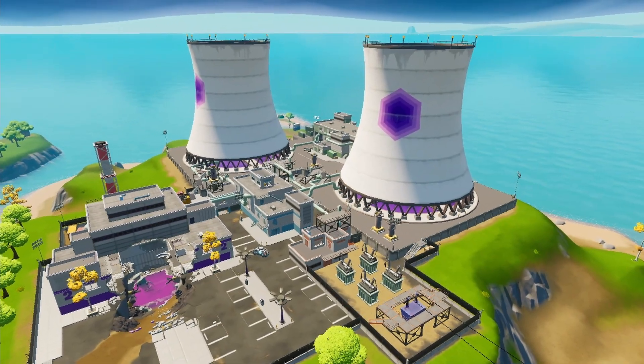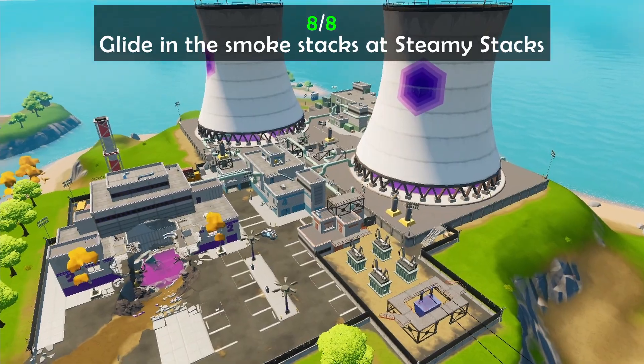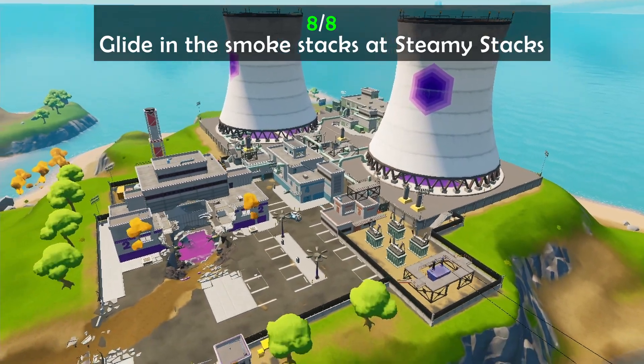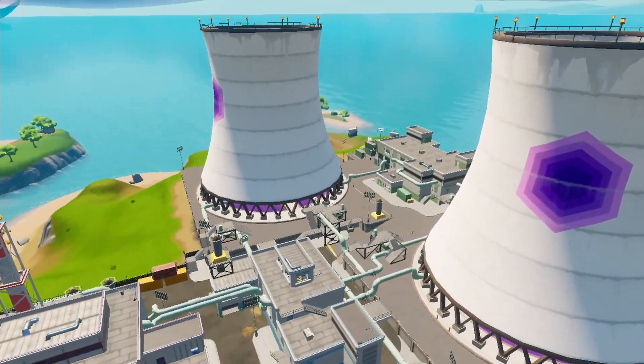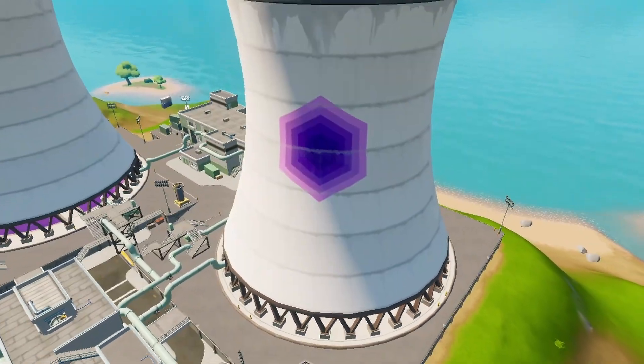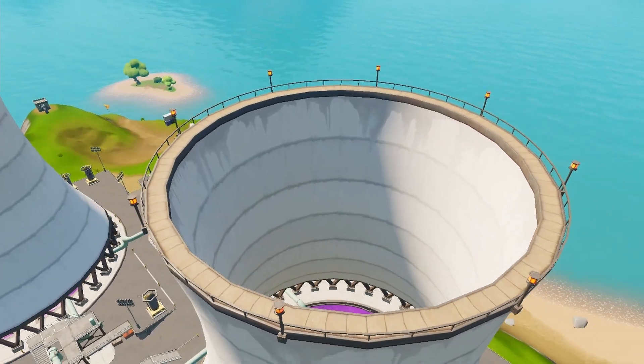Now onto the final quest, which is quest number eight. You're gonna have to head over to Steamy Stacks and glide in the smokestacks located in this area. The smokestacks are obviously these two stacks right here. Get inside and then just glide yourself up, which will then complete the quest.